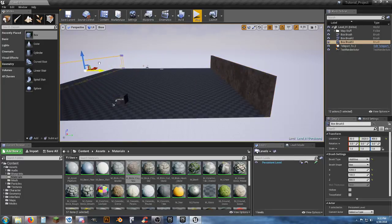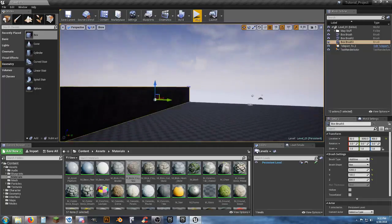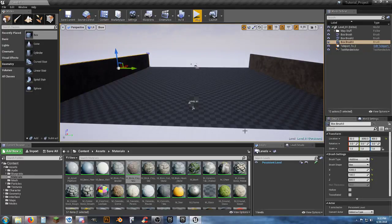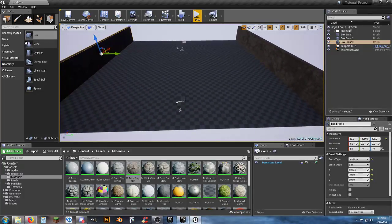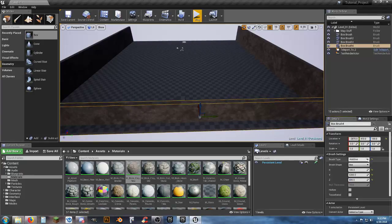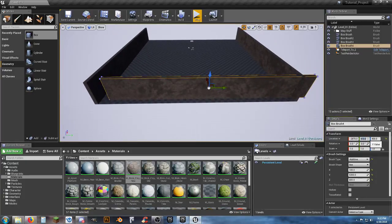Set the Z height to 800, then set the Z location to 400 — half the brush height — so the wall sits on the floor. There's our wall. Control+C and Control+V to duplicate. We know 6300 is our number, so for the opposite wall: 100 by 6300 by 800, Z location 400. Zero it out — overlapping just a touch is fine.